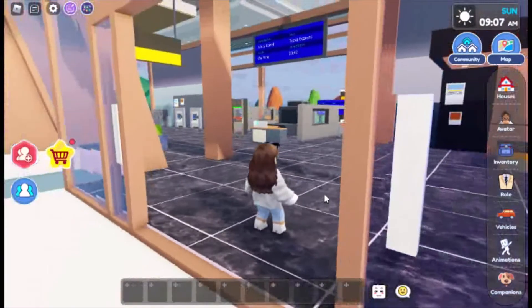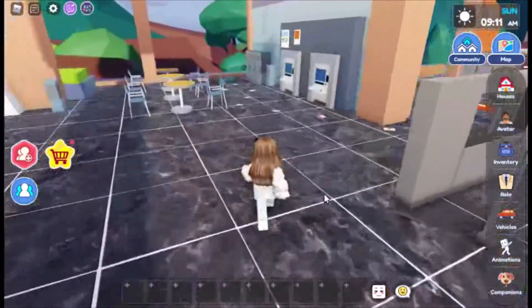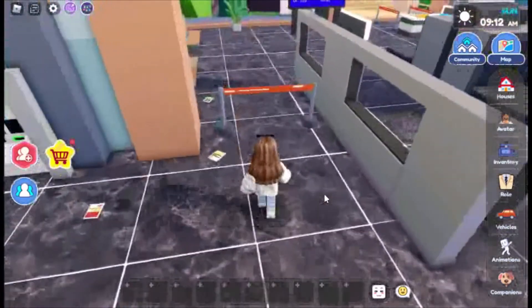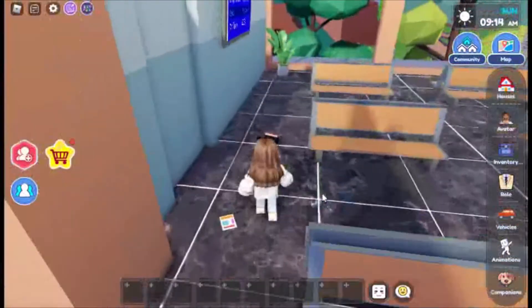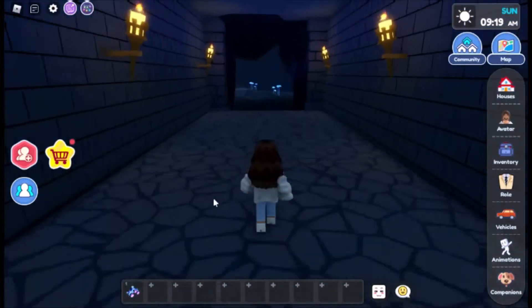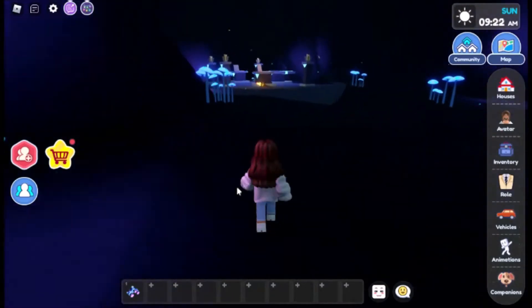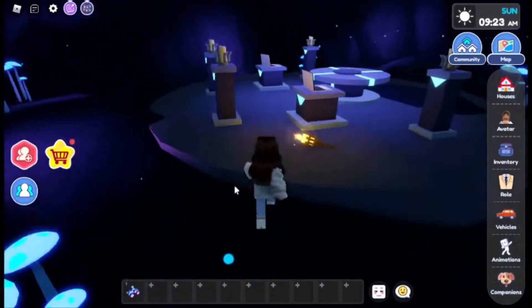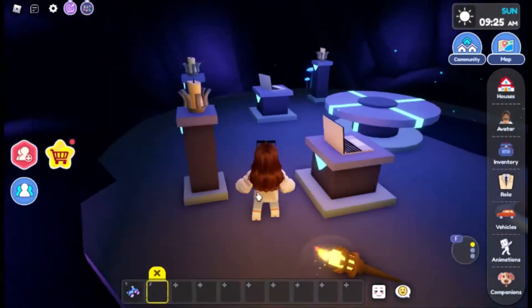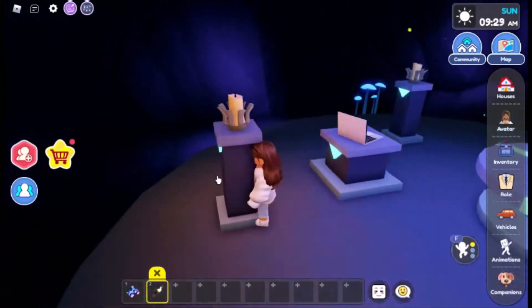Next, we need to head to the secret room here. Light up all the candles with a torch to get the eyeball.